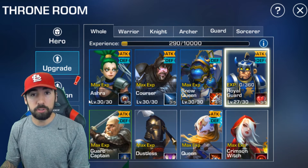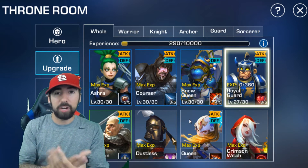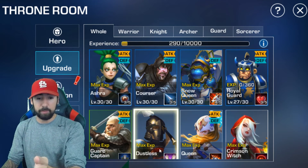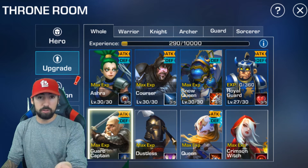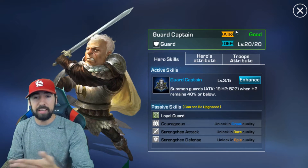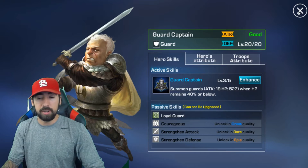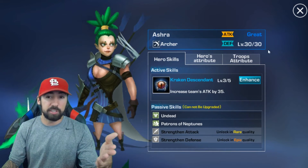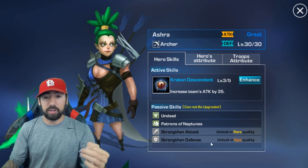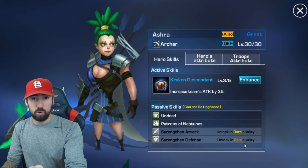So as you can see, this guy Dustless has a white border, this guy has a green border, and she has a blue border. This is like your different grades of heroes. Once you start upgrading them you start out with your basic common, then you upgrade to good, and then once you upgrade past good you go to great.